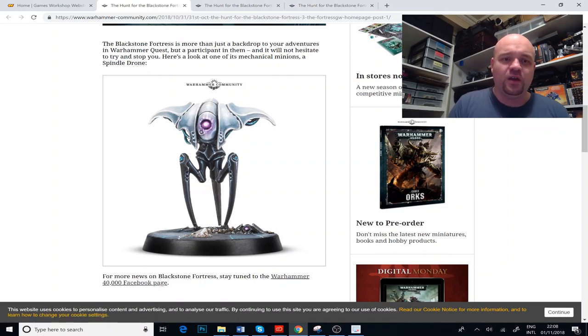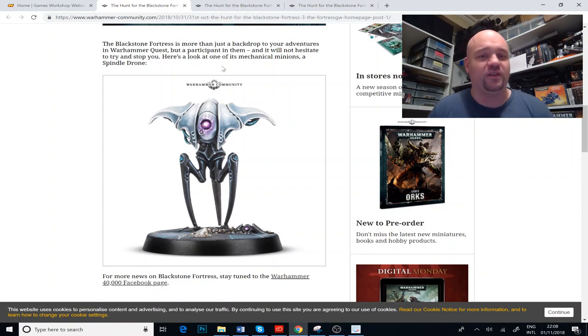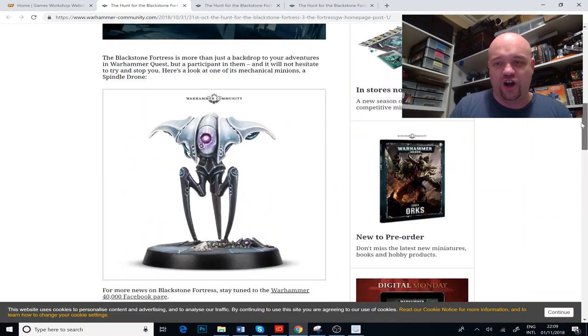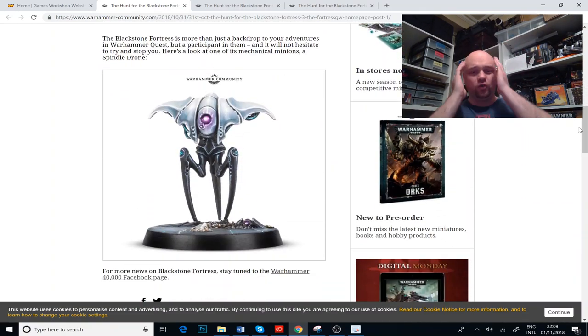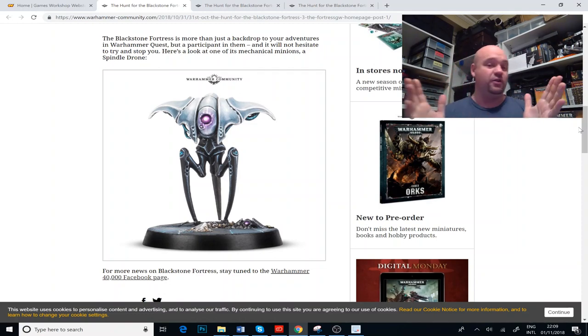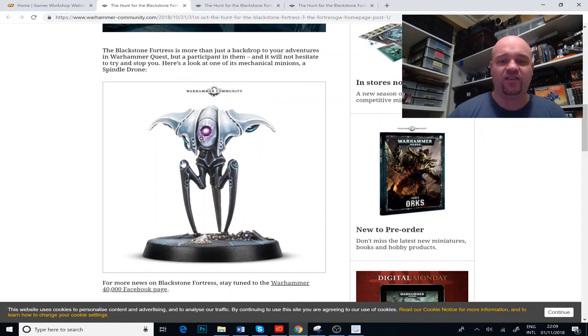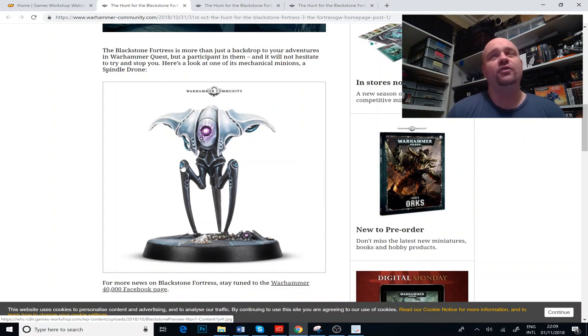And what does it say here? "The Blackstone Fortress is more than just a backdrop to your adventures in Warhammer Quest, but a participant in them, and it will not hesitate to try and stop you. Here's a look at one of the mechanical minions — a spindle drone." So, wouldn't this be fantastic? We do think it's pretty much confirmed that 2019 is going to be the year of chaos. Can you imagine they brought in some awesome alien biomechanical race with all these walkers and everything?